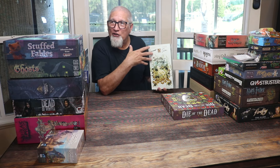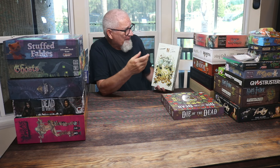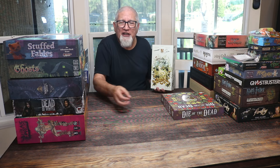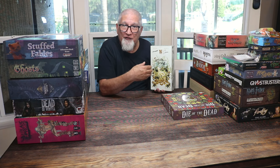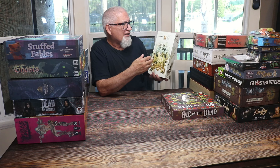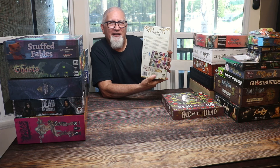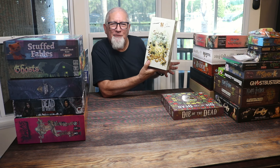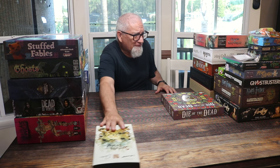I got Spirits in the Forest by Michael Schacht. Schacht also has Wari Deluxe, which Laura and I love. This one is a simple set collection game — you're selecting spirit tiles from a big display, matching iconography, and there are certain ways you have to go about selecting them. It's easy, fast, and beautiful to look at. This is a super deluxe version. We've already played it three or four times. Sometimes you don't want a three-hour affair, and games like this are priceless.